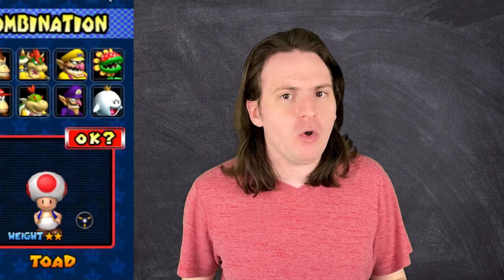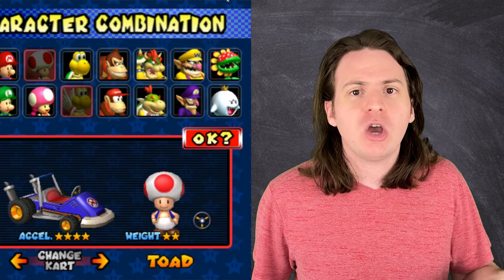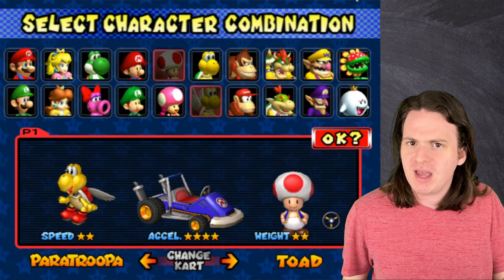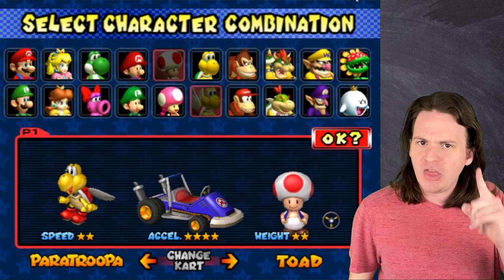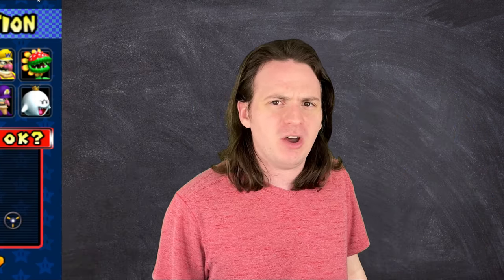If I were attempting this with a game I had played, I would be tainted with bias. I would subconsciously sway the data to convince you that the best kart combo was Toad in the Jet Bubble, or Toad in the Mushmallow, or maybe Toad in the Mercedes. Look, I really like Toad, okay? No, I didn't think so.